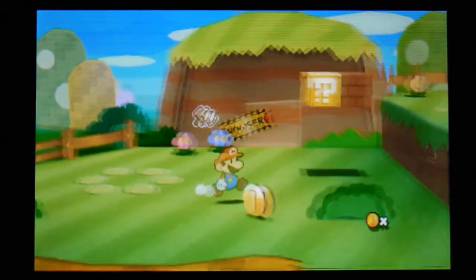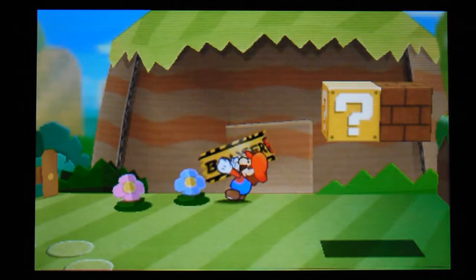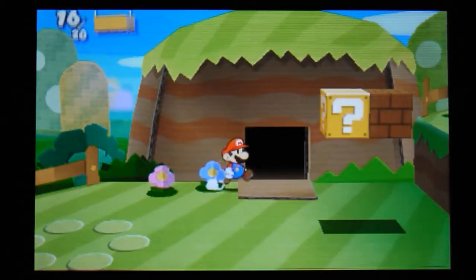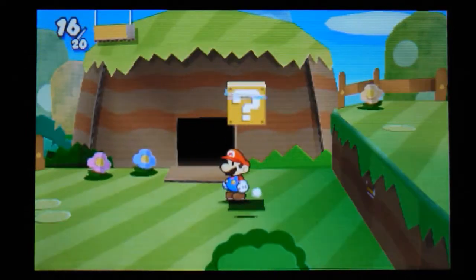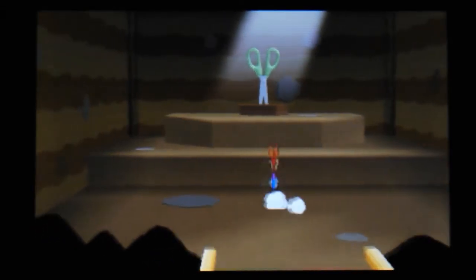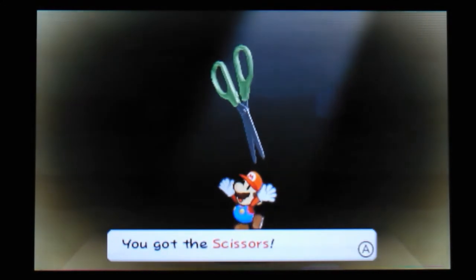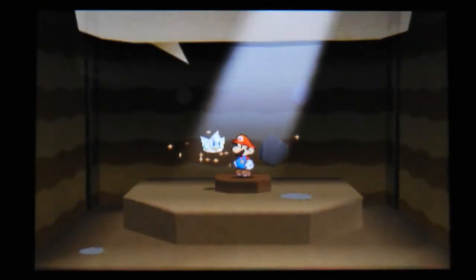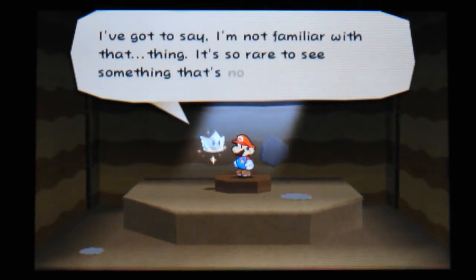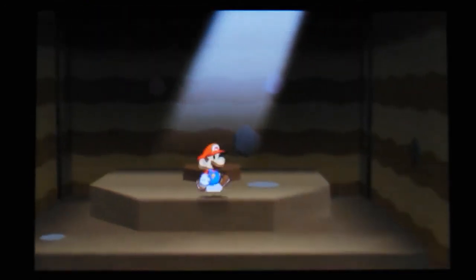A couple more coins and a hammer. And there's a door — we'll grab that sticker as well. Let's pop in here — we've actually got a pair of scissors. Very cool. We'll keep these scissors; I'm sure they're going to come in very handy, especially in a Paper Mario game.